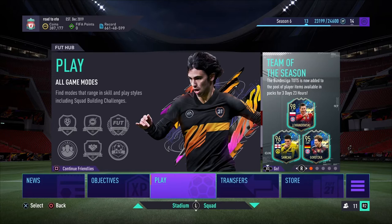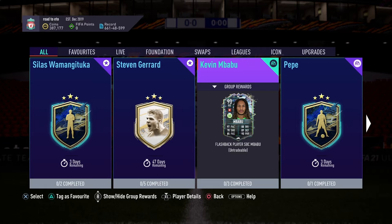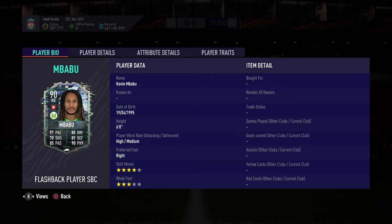What's up guys, welcome back to another video by myself MaxwellJS. Today it's a six o'clock update, so let's see what they brought in SBCs. They brought out Waman Matuka and Kevin Mbabu. Let's see what you've got to do for him — but let's look at his stats first.